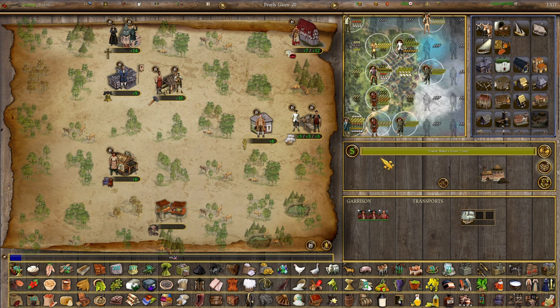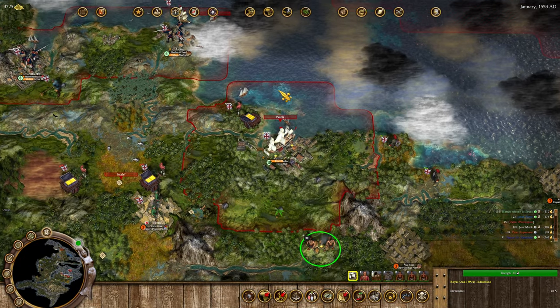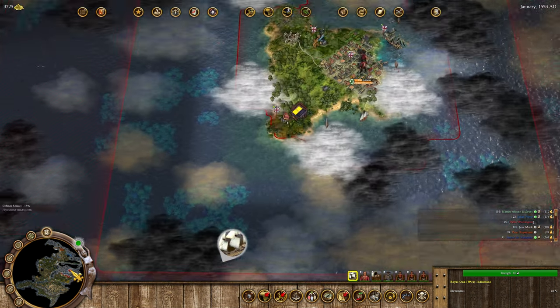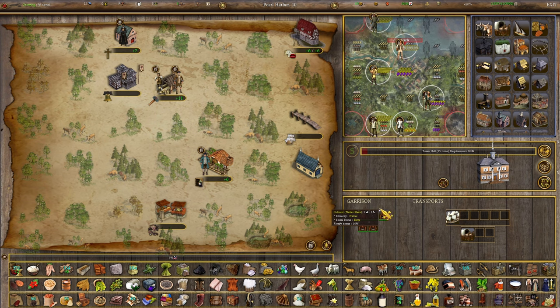Do we set up the distillation in Pearl Harbor or in Pearly Gates? Well, we do naturally produce sugar in Pearly Gates and it doesn't do much else, so we should probably set up the distillation hub in Pearly Gates and ship the sugar out there. Or we could set up two separate distillation hubs since it takes a couple turns to get across. I've got a bunch of native slaves standing around in Pearl Harbor.